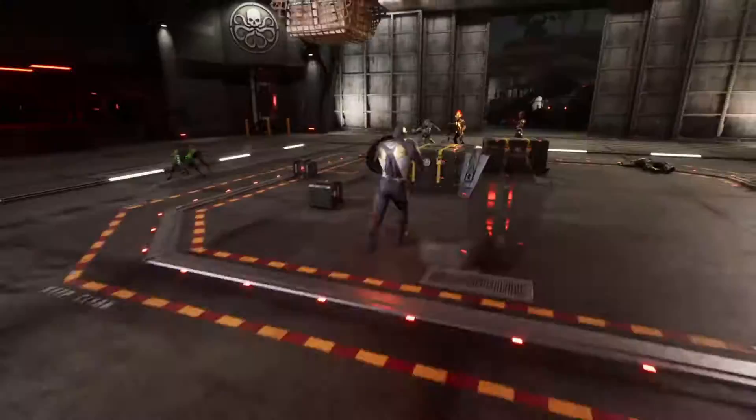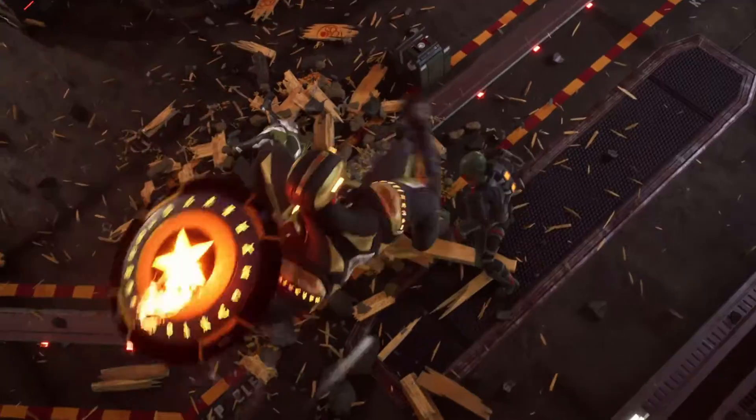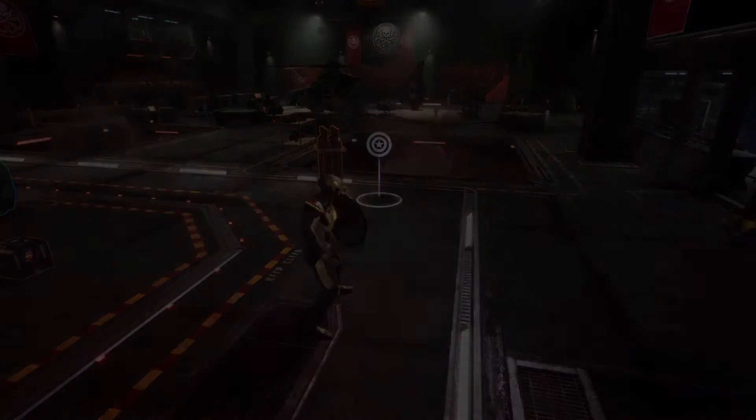From Brooklyn, New York, specializing in agility, strength, speed, endurance, and reaction time, and carrying a shield made of Wakandan vibranium, the first superhero to showcase is none other than Steven Rogers, aka Captain America.